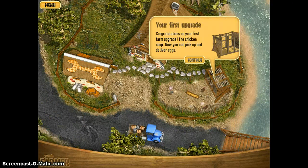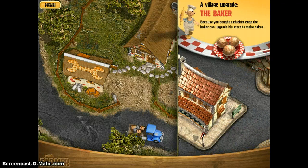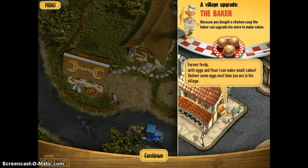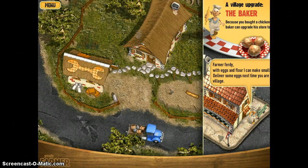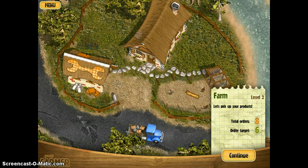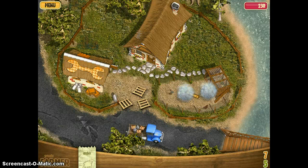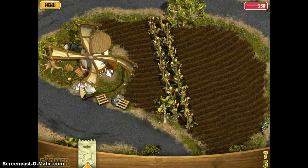Congratulations on your first farm upgrade! The chicken coop will now let you pick up and deliver eggs. Because you bought the chicken coop, the baker can upgrade the store to make cakes. With eggs and flour I can make small cakes — deliver some eggs next time you're in the village. Sure, my pleasure. Flower — boom, spot on.